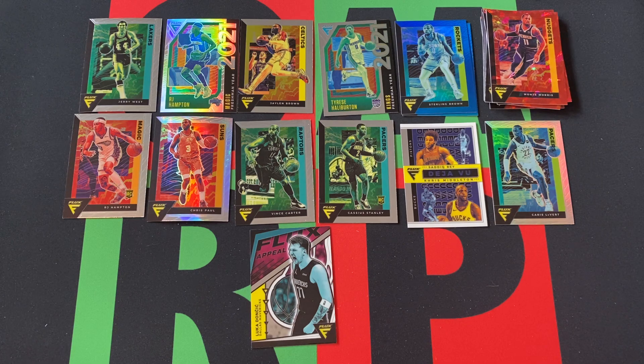It's always weird with Panini products — they're overloaded with parallels, and then they get a bunch of inserts. Some inserts can be really rare and valuable, but there are so many different ones. Like, is a Flex Appeal good, or is it just a common thing? I have no idea. I know Downtowns and Kabooms in Donruss or Absolute, but for these lesser-known products, is Flex Appeal something? I mean, it's Luka, so fine — but I don't know.